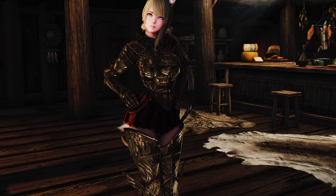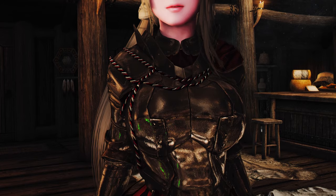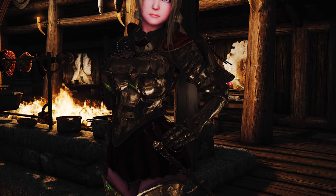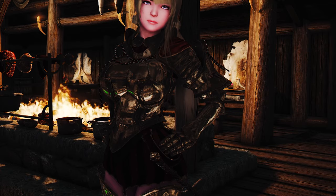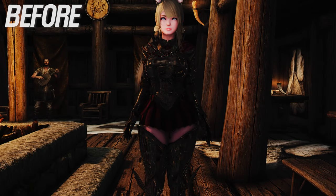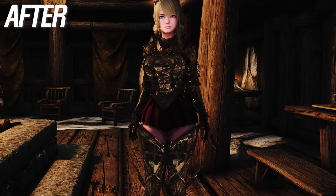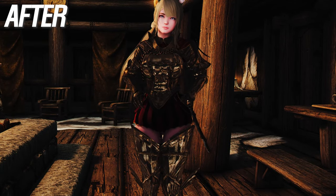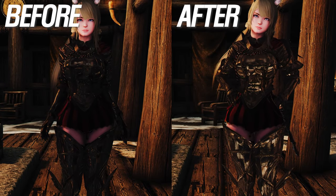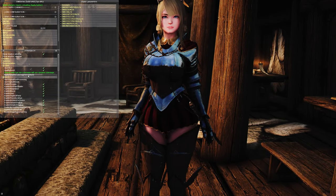Next up is the Capture Warmer SKSE plugin. It provides a feature to capture reflection data, addressing the issue of not resetting the cube map when changing cells. After deactivating this plugin and having the character move outside the cell then re-entering, I recorded a before and after video, and I could clearly see a difference in the reflection effects. For those of you using ENB dynamic cube map, it might be worth paying attention to this plugin.